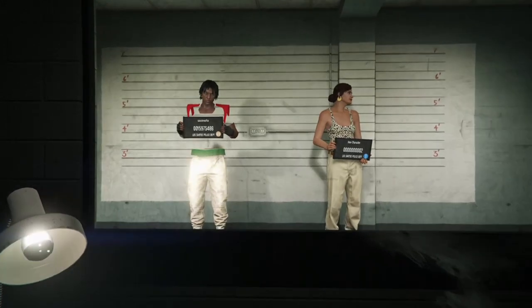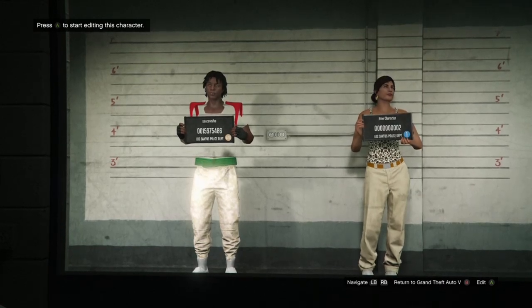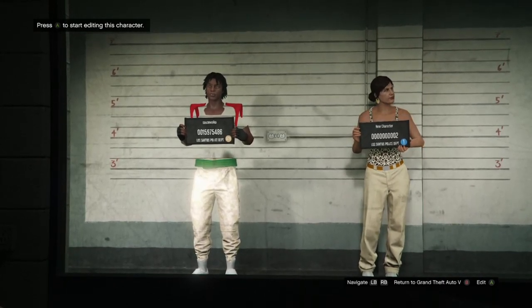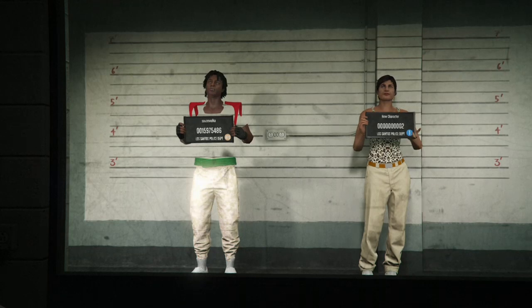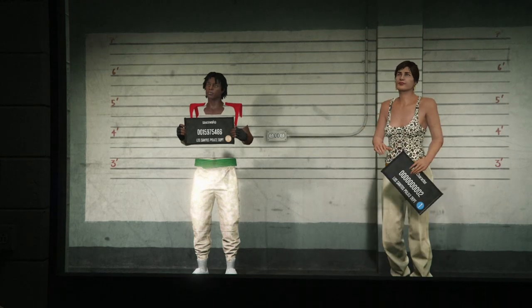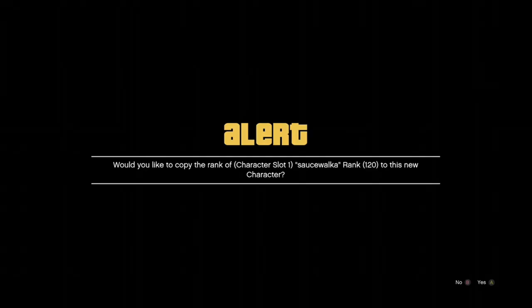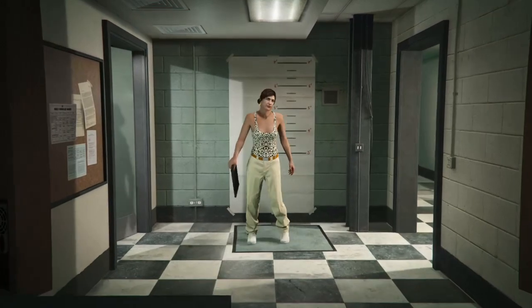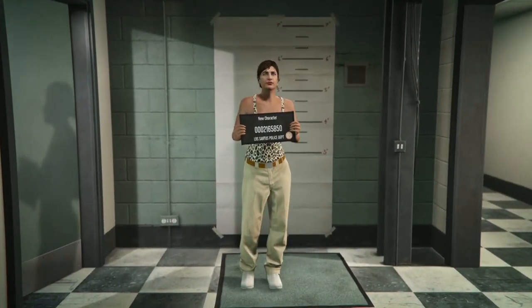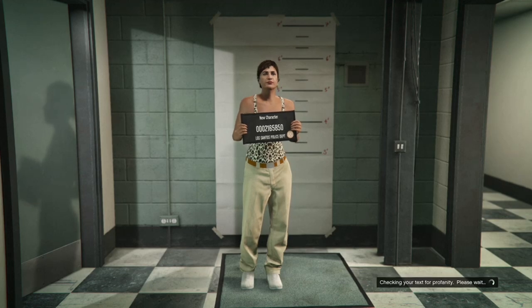When your two characters come loading in, go over to the second character. If you don't see Edit on the bottom right, you'll have to delete that second character and two new ones will walk in. But if you do see Edit on the bottom right, select Edit, accept the alert, and when the character editor loads, if your second character is male go ahead and change it to female. If it was already female just leave it. Then save and continue, make a name, take the picture — it may or may not play the Casino DLC trailer, that doesn't matter.